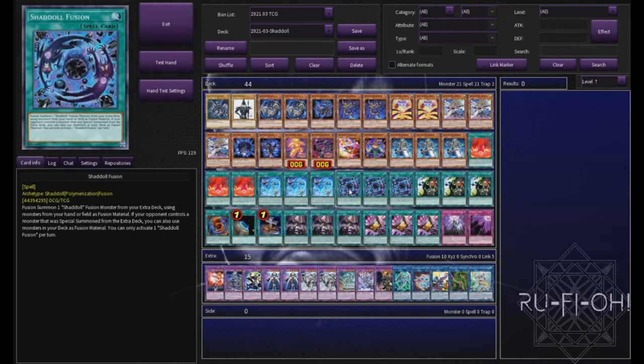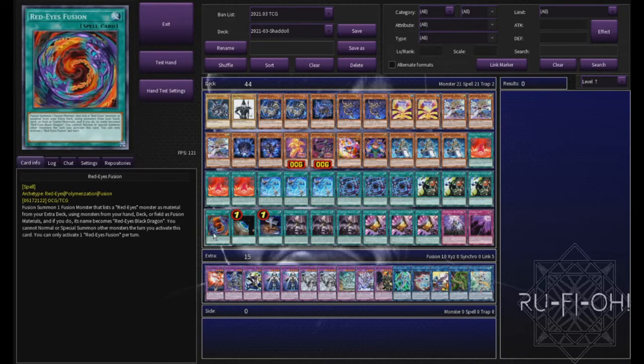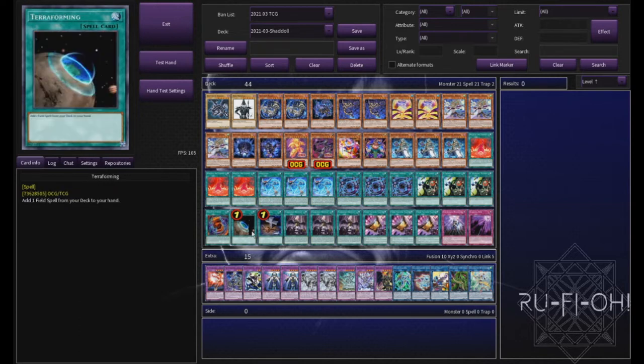Triple copies of Shadoll Fusion — I think this is perfect as is. And triple copies of El Shadoll Fusion. You really just want to be able to get those Shadols out of your hand. El Shadoll Fusion, of course, allows you to interrupt your opponent by setting up cards during their turn, which is a really nice touch. We have a single copy of Red Eyes Fusion — this is just for the engine. The ideal way to use it is to send it from the deck, but we have other ways of making Dragoon in this deck. We have a single copy of Terraforming because we're playing field spells — that pretty much explains itself.